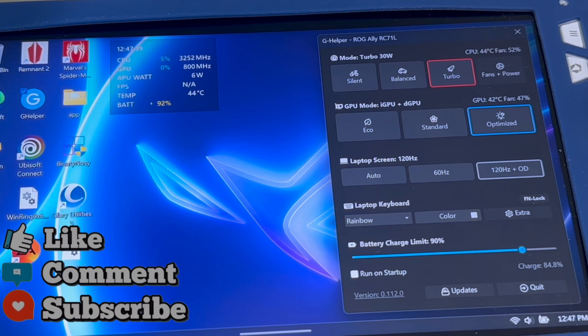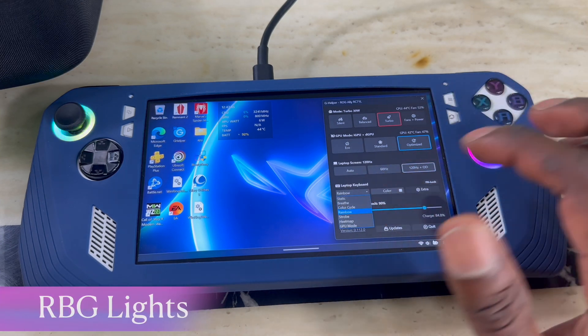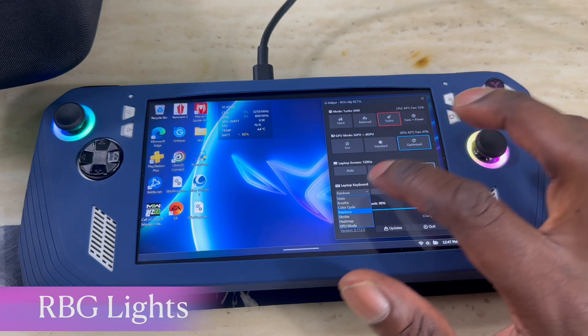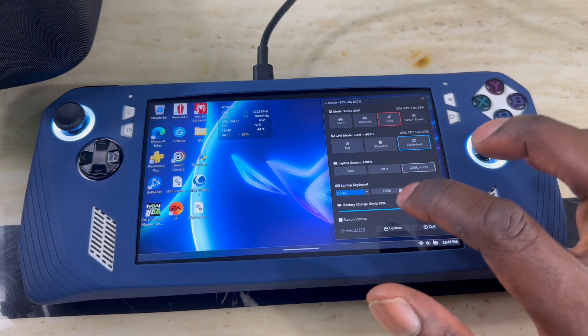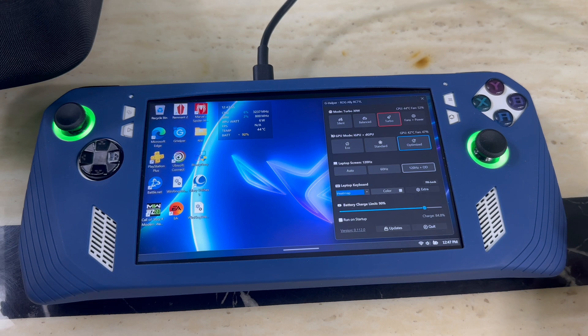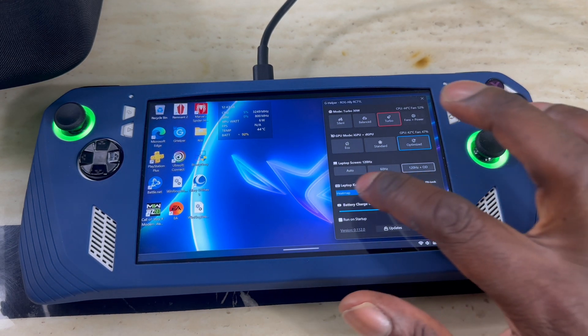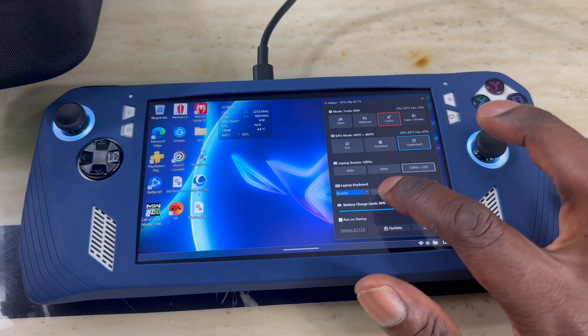You can even set it to Auto, and depending on what game you're playing it will switch automatically. In the next row you've got the RGB light control — you can switch it right here, and as I change it you can see any color you select applies immediately. In Armoury Crate you'd have to go through three different settings menus to get to that, so this is much faster.